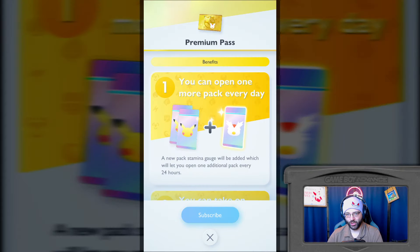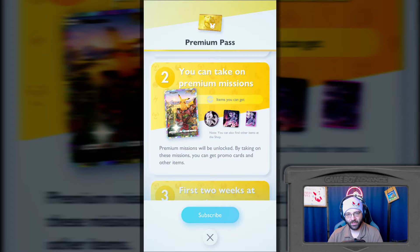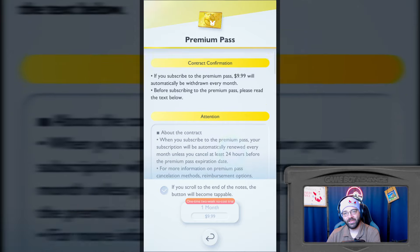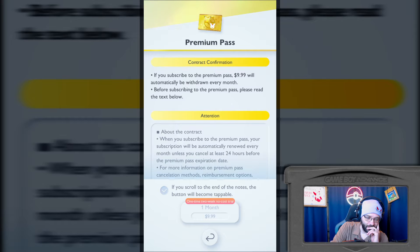So let's see how much they're charging for this. You can open one more pack every day if you pay for the premium pass. You can take on premium missions - by taking on these missions you can get promo cards and other items. First two weeks at no cost. That's interesting. First subscribers to the premium pass get it at no cost for two weeks. Note if you'd like to only subscribe for the trial, you have to cancel it at least 24 hours before it ends.